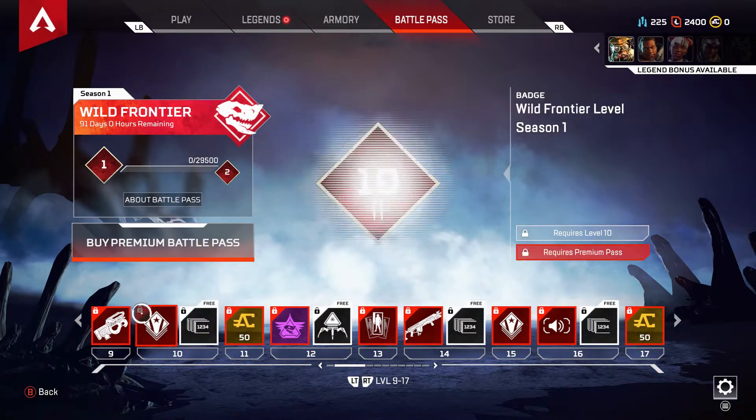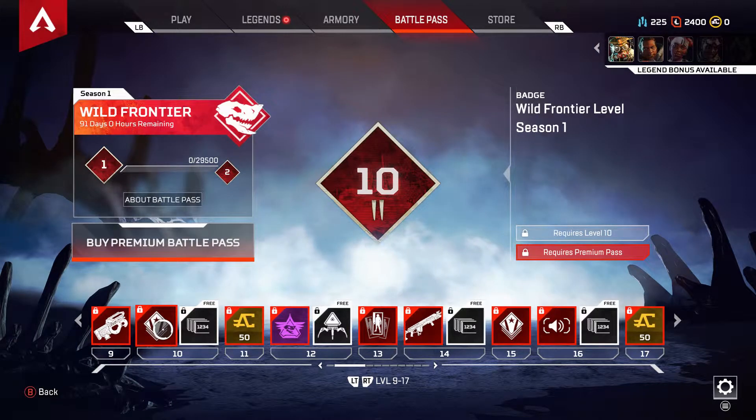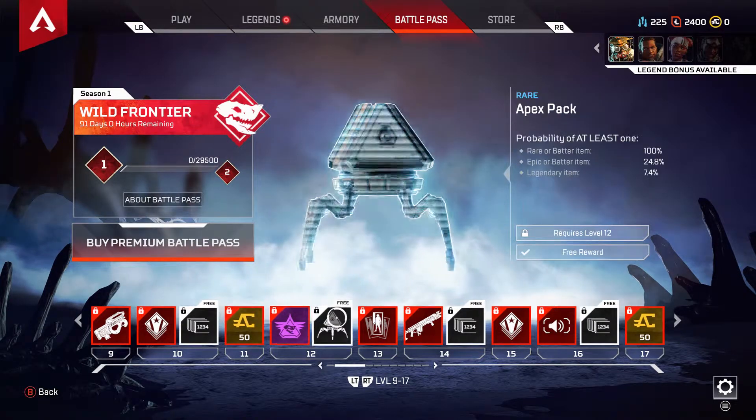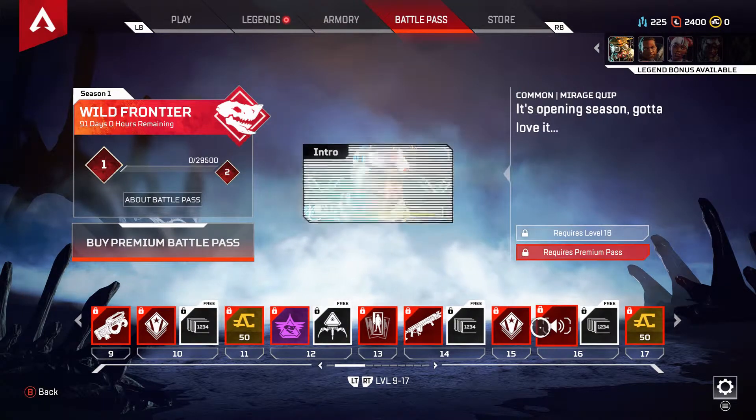But with a cooler kind of background to what you had. And then you get the level as well — the Wild Frontier level. You also get these point boosts and you get Apex Coins, which is in-game currency. You also get banners and all that kind of good stuff.